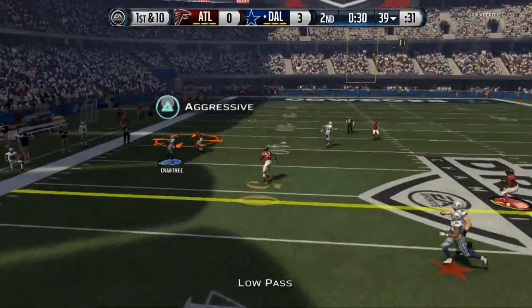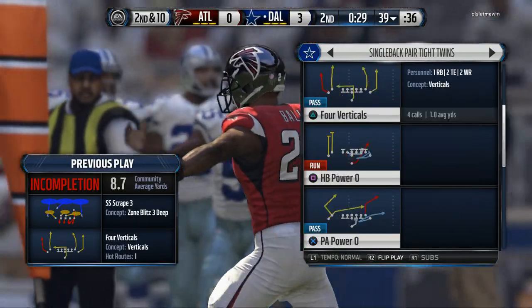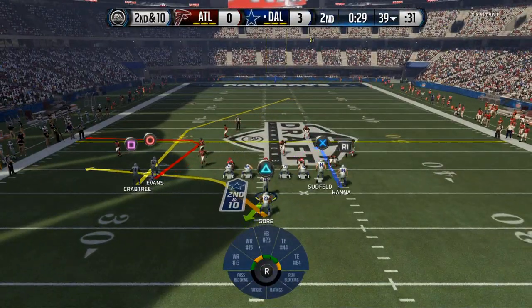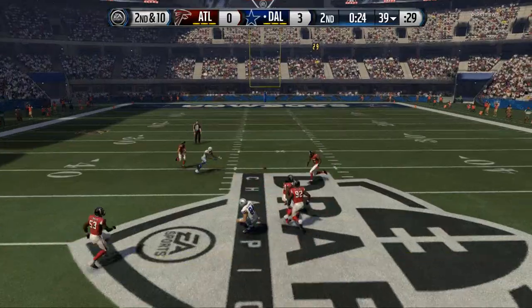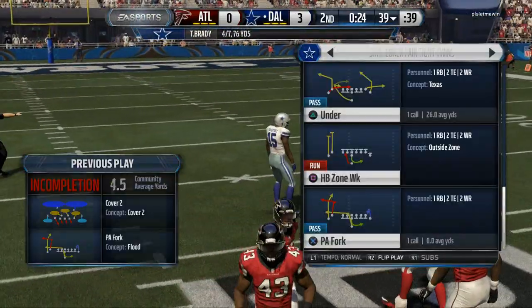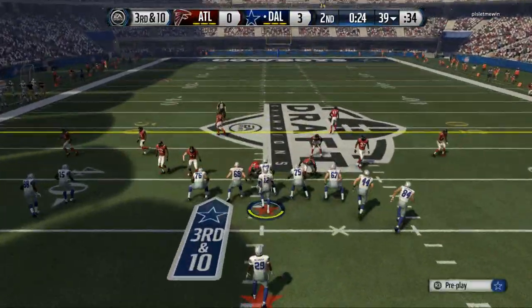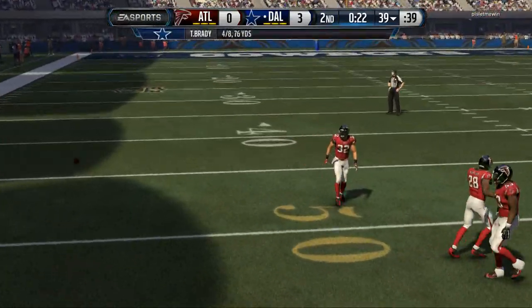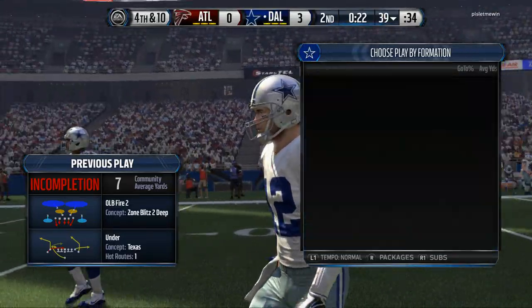Going up for that aggressive catch — Crabtree cannot make the play unfortunately. Off a little play action, Brady had a bad throw on the run — just a poor play by me. Third down and long, we need a big play. A terrible pass by Brady brings up fourth down. We're going to go for it just to show more gameplay and get this mode down.